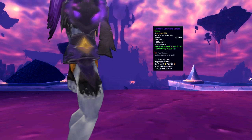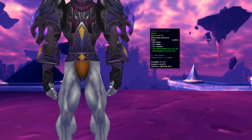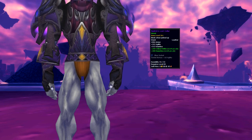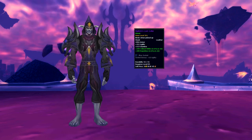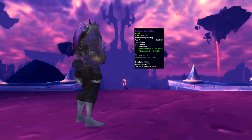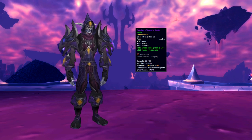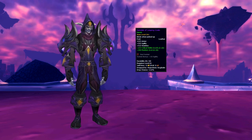The gloves is called Gloves of Dissolving Smoke and it drops from Shannox in Heroic Firelands. The belt is called Riplands Lost Collar and this is actually a BOE drop from the trash within Firelands. The legs is called Cinderweb Leggings and it drops from Bath Tilak in Heroic Firelands. And finally the boots is called Sandals of Leaping Coals, dropping from Majordomo Staghelm in Heroic Firelands.